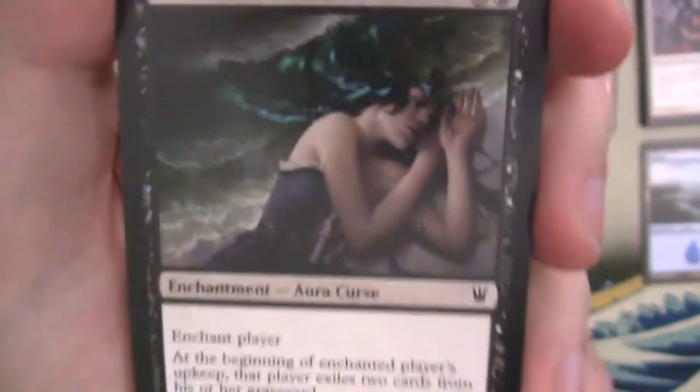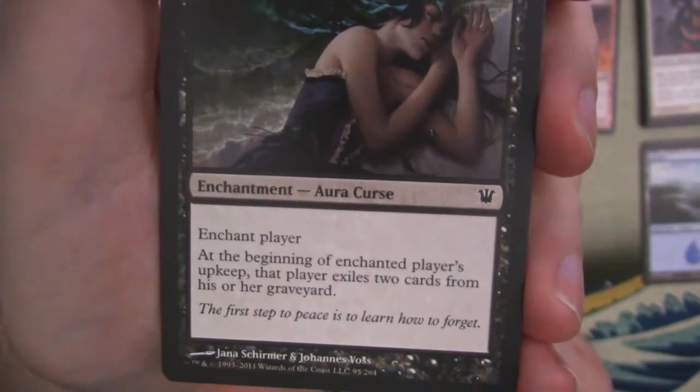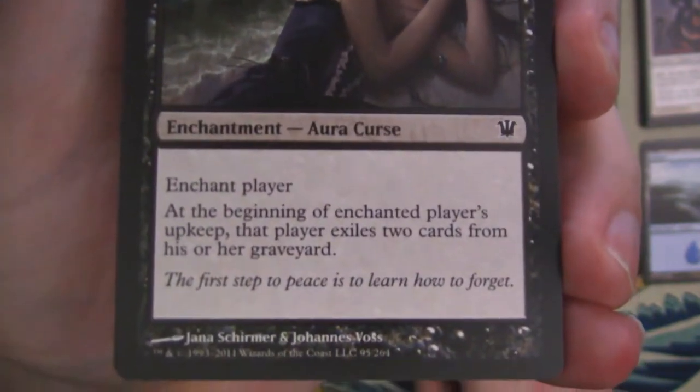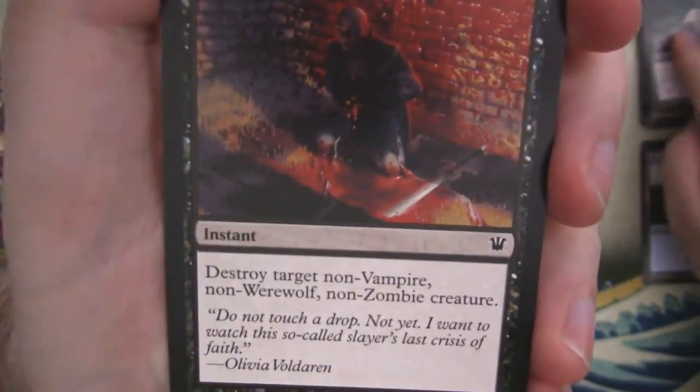Curse of Oblivion is an aura curse — it goes on a player and it says 'The first step to peace is to learn how to forget.' So if you don't learn how to forget, you can never be at peace, basically.